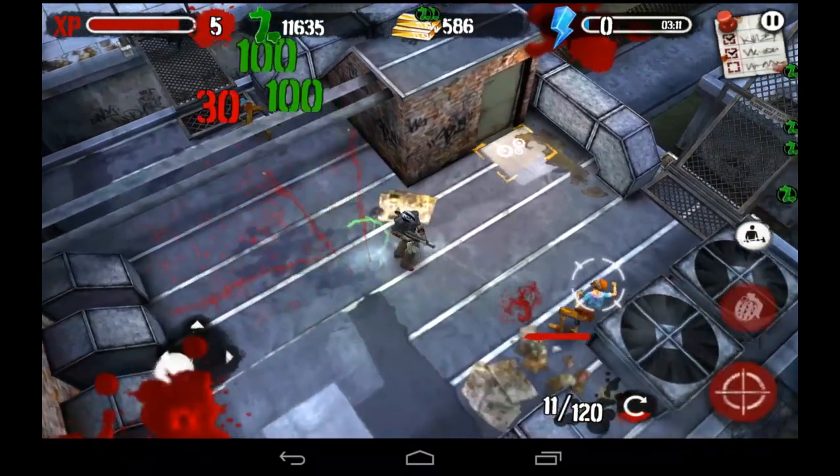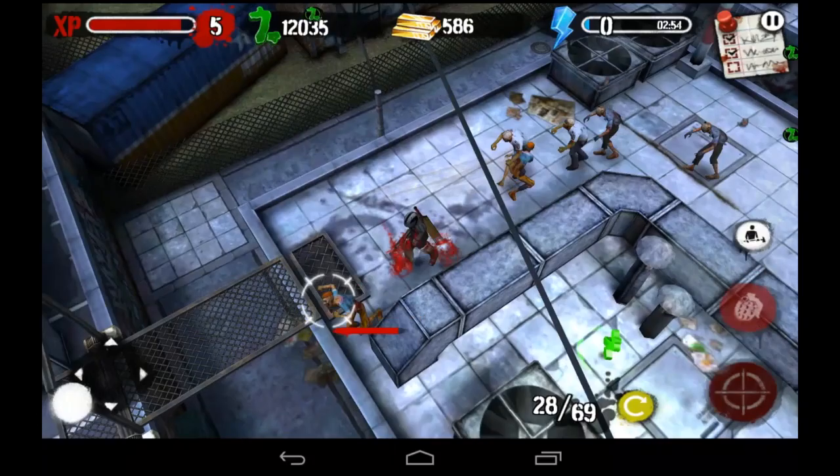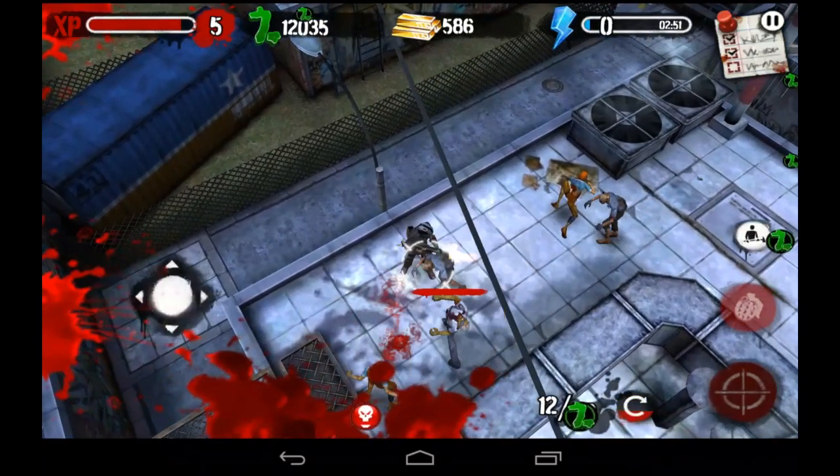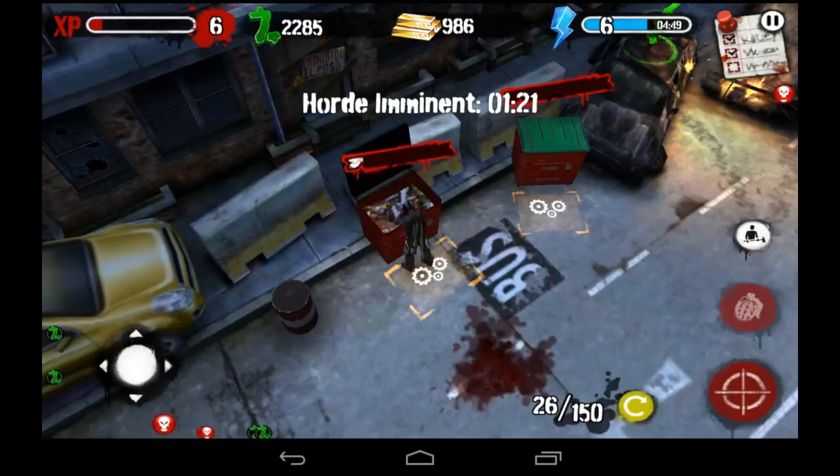This is a medium difficulty level — there are other difficulties: easy, medium, and hard. You can also see there are a lot of zombies, and there are Z dollars hanging around — tap on those to collect them. Your controls are on the bottom right for melee or shooting weapon.